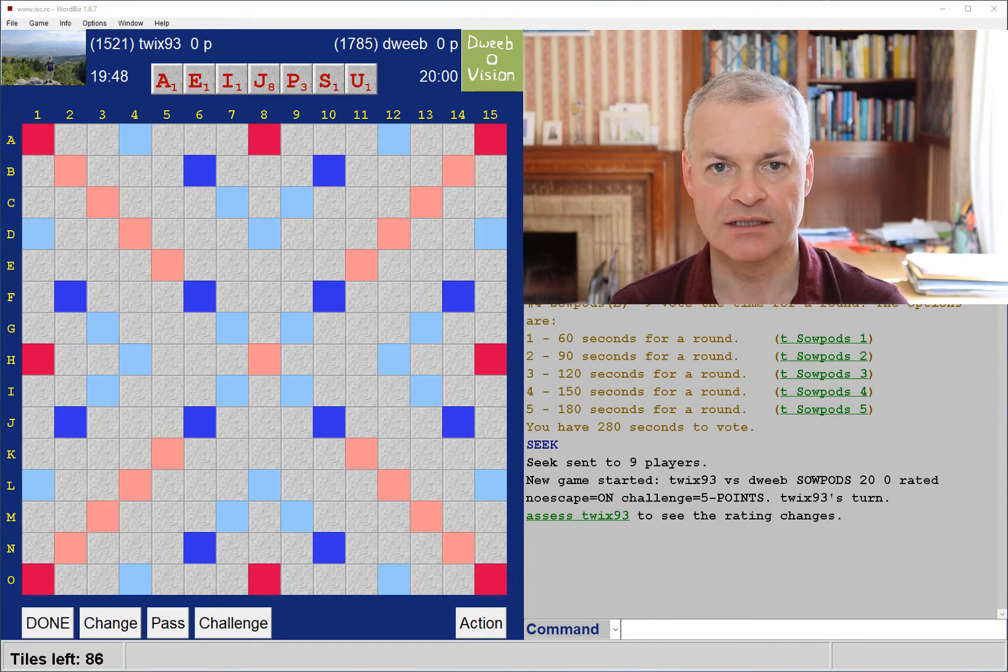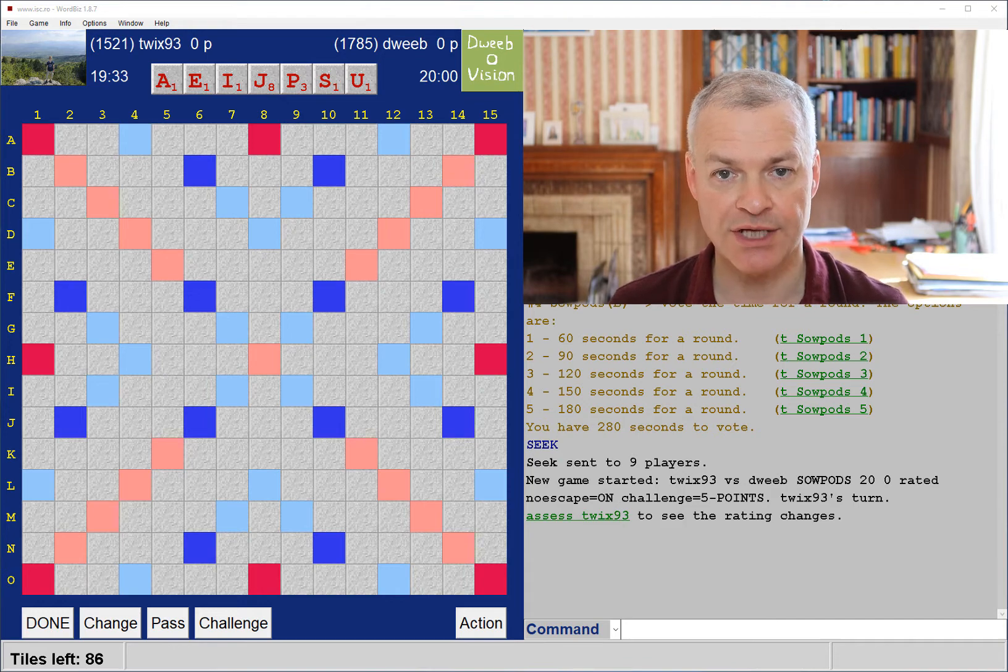Hello, the game has started. It's my opponent to go first. I have a pretty good rack. I don't have a bingo — I can't see a seven or an eight — but I have no duplicates and I've got a good balance of vowels and consonants and a good scoring tile in the J.